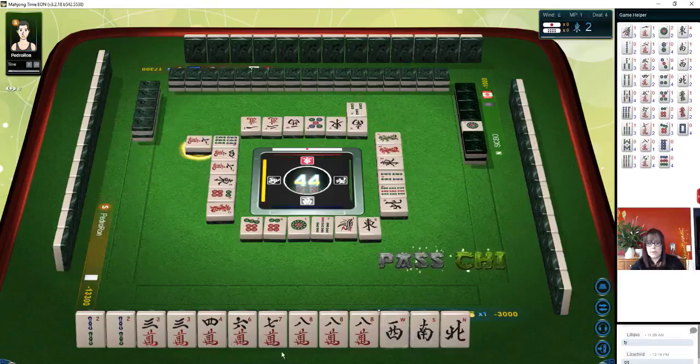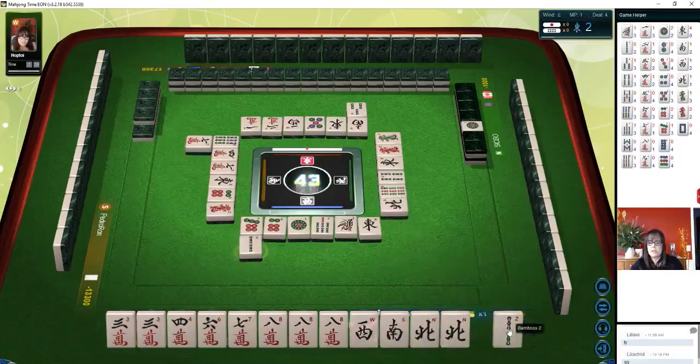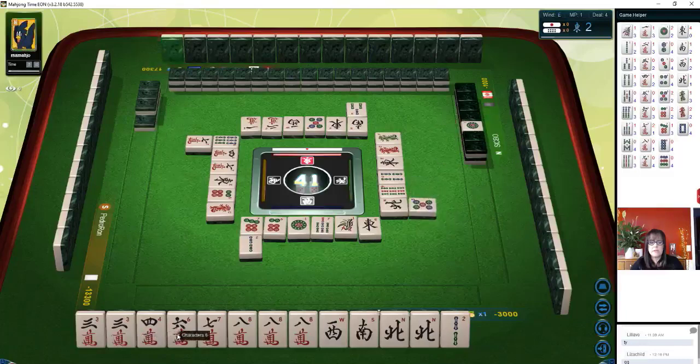Seven characters. Six, seven, eight — same situation, we'll pass. There's a north — let's get rid of the two bamboos so we can play half flush. So we have a pair of threes, a four-six potential chi, a seven-eight potential chi.